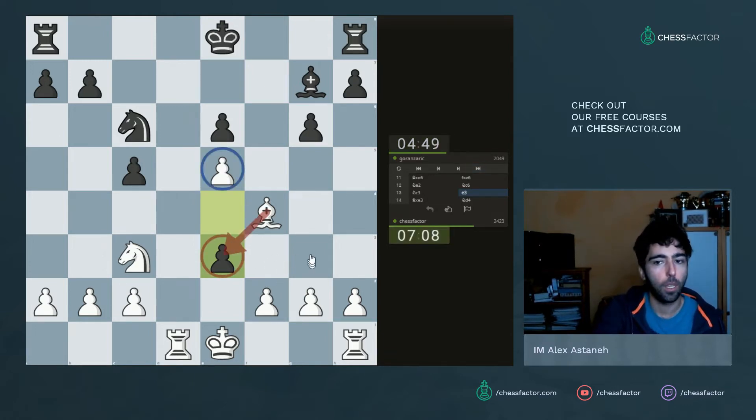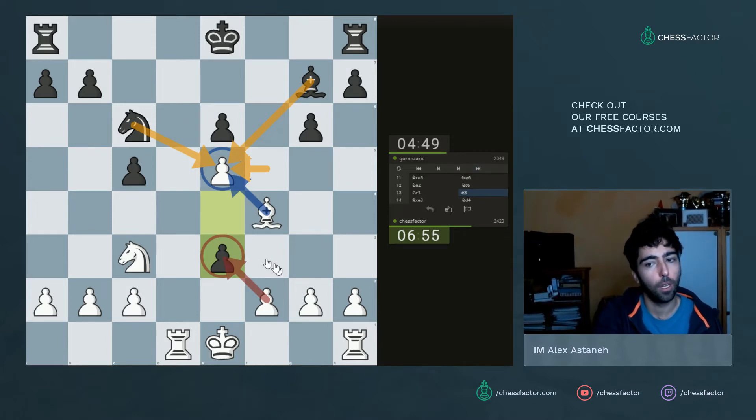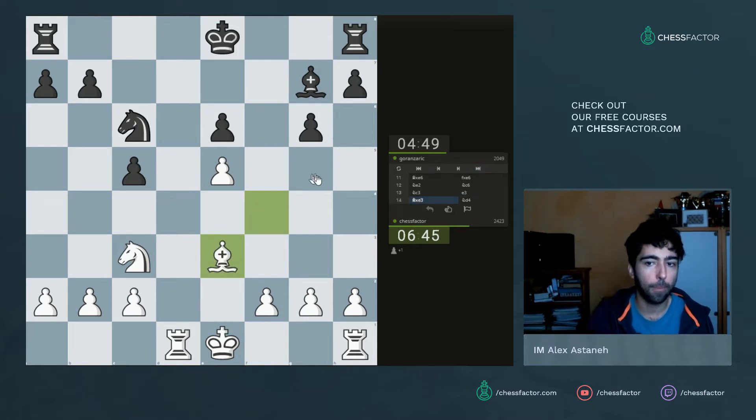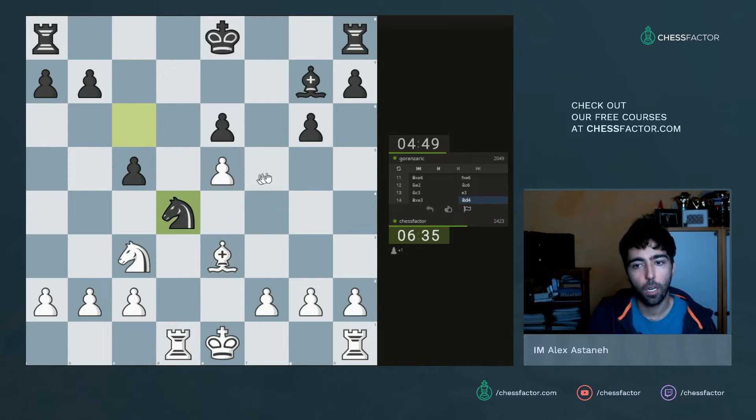His pieces would be worse placed, he'd have concrete threats to deal with, and his structure would be worse with the e6 point being weak. I think he wanted to avoid that, which is why he played e3. The idea with e3 is that if I play f takes e3 to keep the bishop defending the pawn on e5, then after he exchanges everything I'm the one with an isolated e pawn as well as him — complete equality. But maybe what black missed is that after bishop takes e3, yes the pawn on e5 is about to drop, but the c5 pawn is under attack.